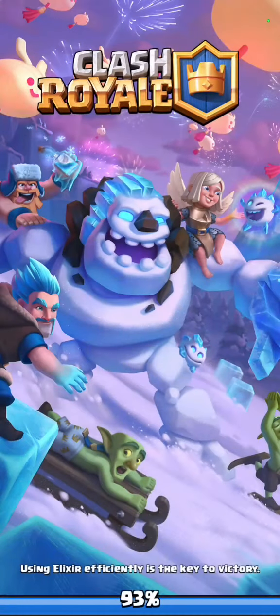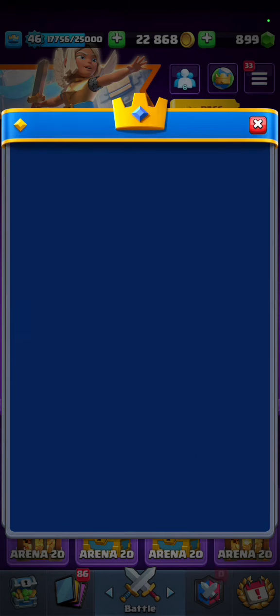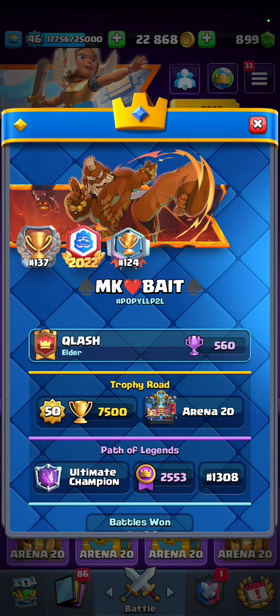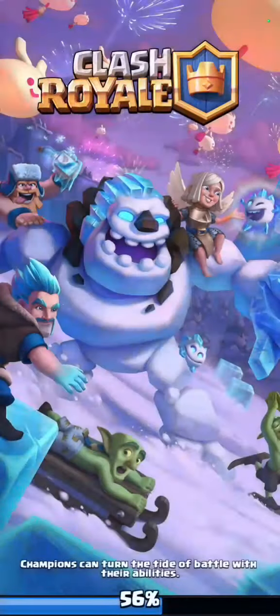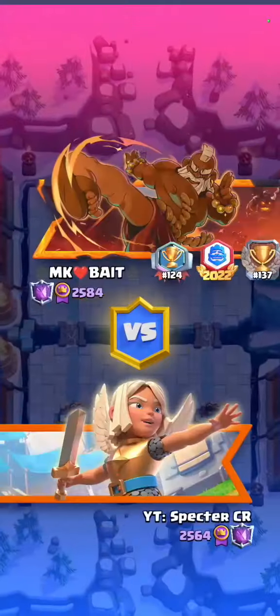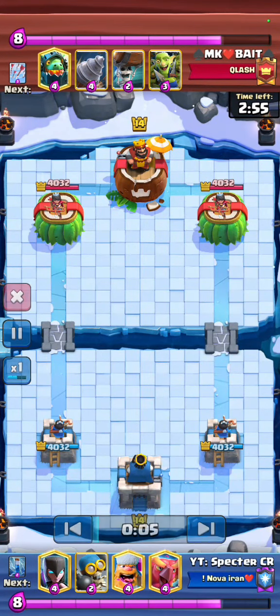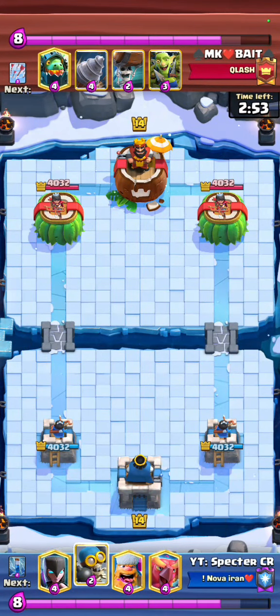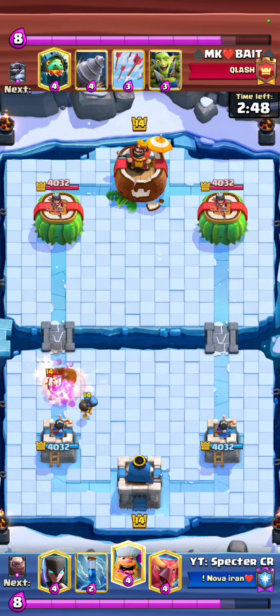So many players say RG is a hard counter to Golem - surely RG, or Royal Giant. Royal Giant players love to play against Golem, why not. Our next match is against MK bait, Meganight bait. I think you know him - he's a pro Meganight player. It's better to watch how we should play against Meganight if we are hard countered against these decks, but against pro players who do new strategies it's going to be a bit difficult.